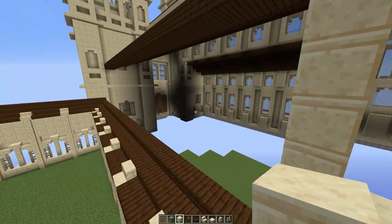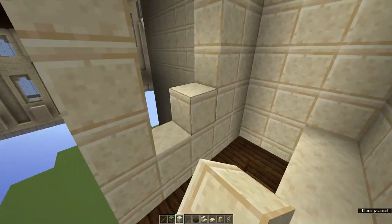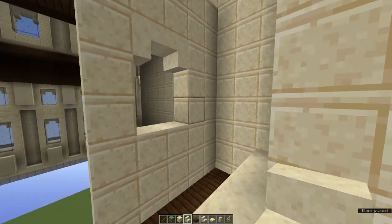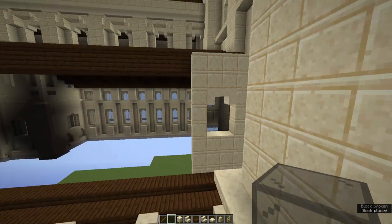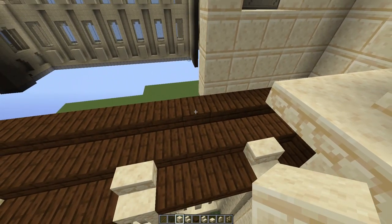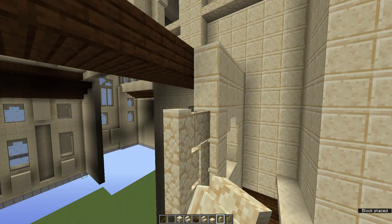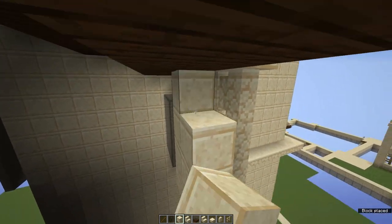I just noticed I had a texture pack applied - let me turn that off since we are of course using vanilla textures. Also I realized I made a mistake - move the window up one block, place one block there and smash those two blocks there. To make the window, use our normal technique of placing two smooth sandstones to create an archway and then some black stained glass behind to create the window.